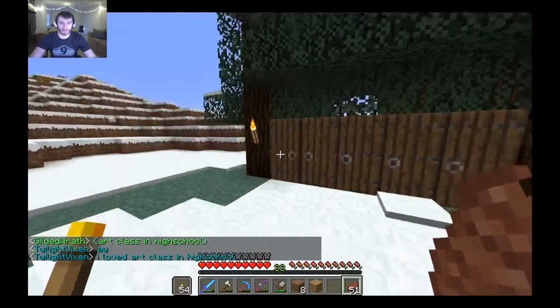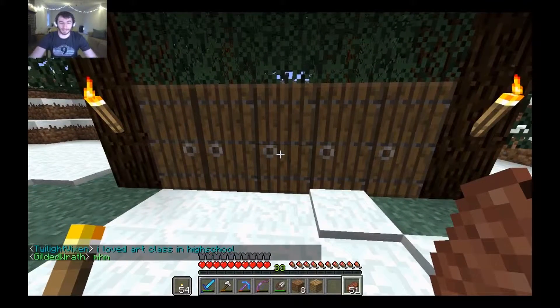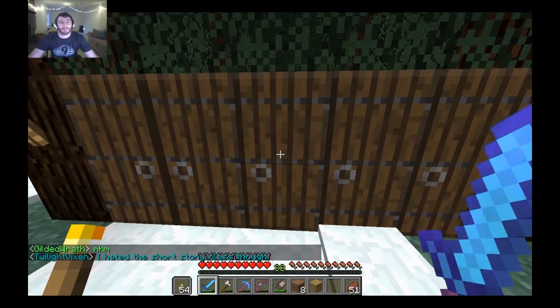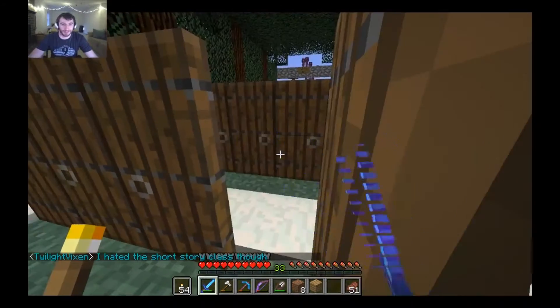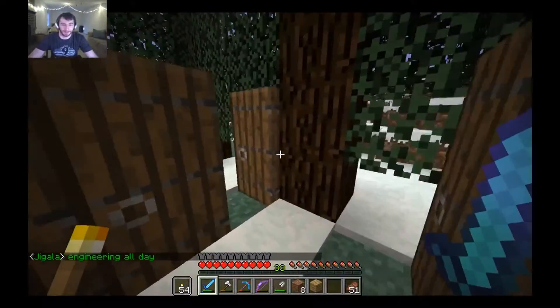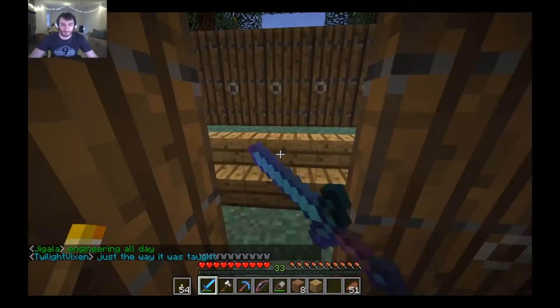So this is the front. We've got some nice spruce tree entrance here. And I may have gone a little overboard with the doors, but you can never have too many doors. So let's go inside. We're just going to go through that door. There — make sure we close all these behind us. We can't have that. We don't want the creepers to get in, so we better keep going.